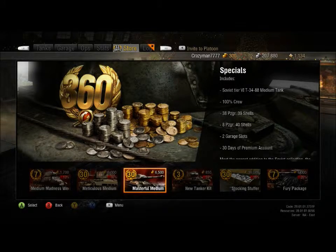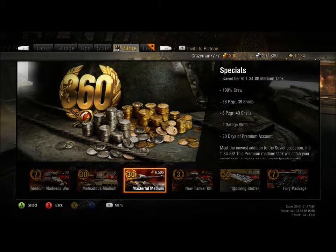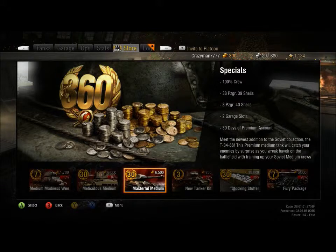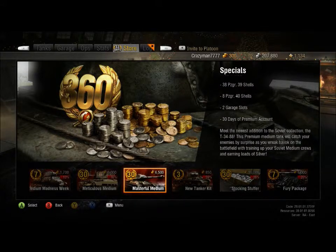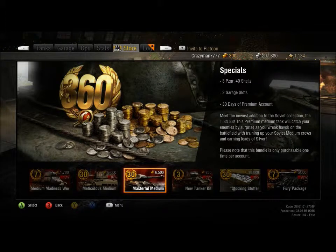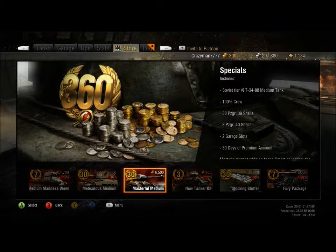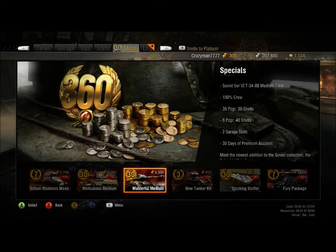A little bit of other World of Tanks news. World of Tanks now has our own special tank, the T-34-88. It is a captured T-34 with the T-34-85, and instead of an 85mm gun, it has a long 88mm gun from the Germans. It is exclusive to Xbox 360 version. If you want it, you have to have this version. And if you have computer versions, sucks to be you.